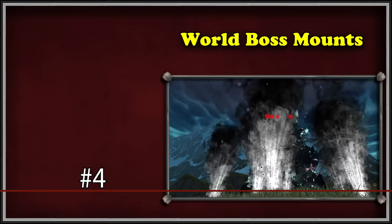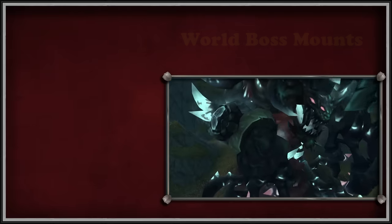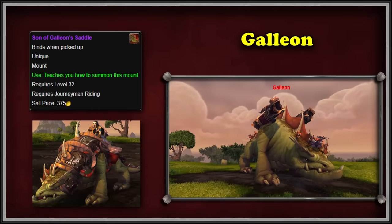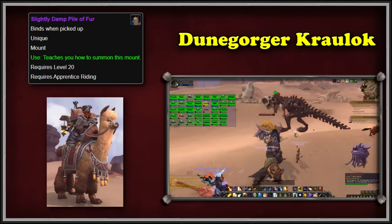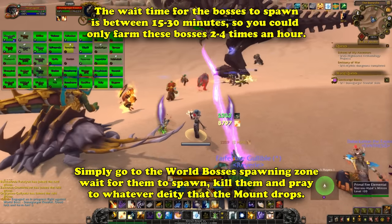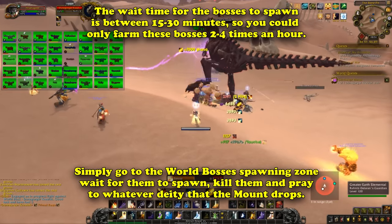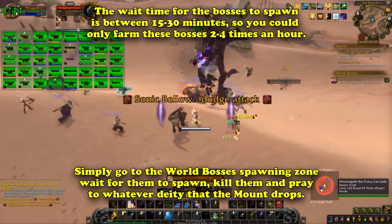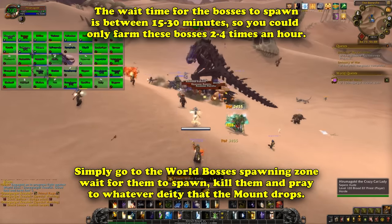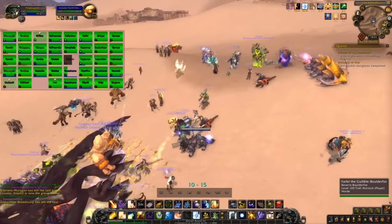At number 4, we have the world boss mounts from their respective expansions. This is the only entry with multiple mounts tied together, as they are all incredibly similar in their method of obtaining and drop chance. Together, we have the Heavenly Onyx Cloud Serpent from the Sha of Anger, Thundering Cobalt Cloud Serpent from Nalak, Cobalt Primordial Direhorn from Oondasta, Son of Galleon from Galleon, Solar Spirehawk from Rukhmar, and Molten from the Dune Gorger. To farm these, go to the boss's respective zones, locate them, and kill them — they have a very low chance of rewarding their mount. World bosses typically have a spawn timer of about 15-30 minutes, and realm hopping isn't the most effective way to farm them. Some players would reach the thousands in attempts, and Blizzard fortunately added a hotfix that increased the drop chance. Regardless, the collection rate of all these mounts remains in the less than 3% range across all WoW accounts.